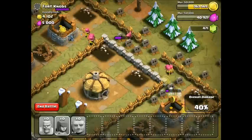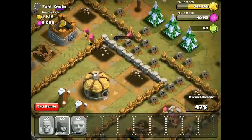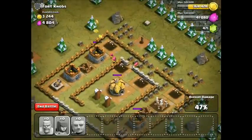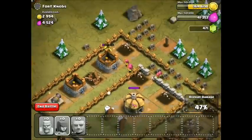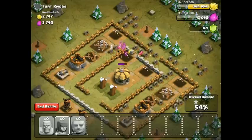Okay, take out those builder huts, take out everything — this is gonna be tight. We just need to get in there and snipe out that town hall, and luckily we have infinite time, which is one of the perks. Oh perfect — this is gonna work! We're gonna get that storage and then the town hall, and we'll have the achievement and be so much closer to getting our 500 gems for the builder hut.